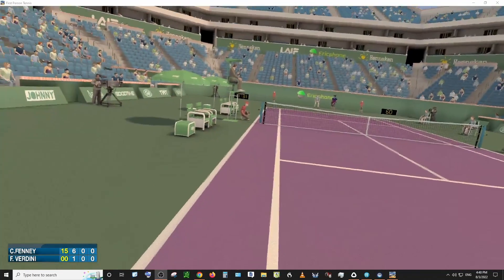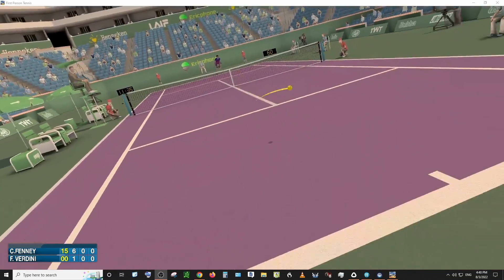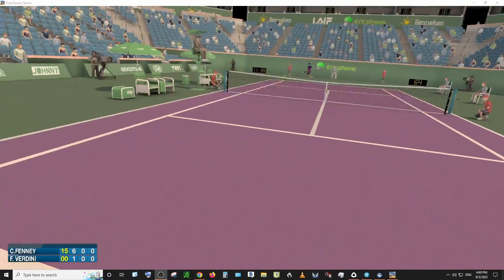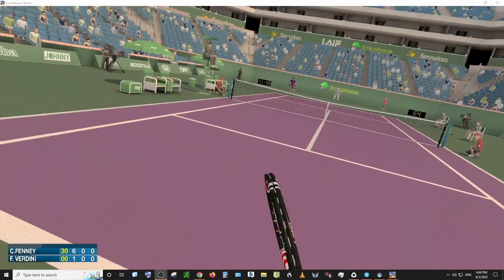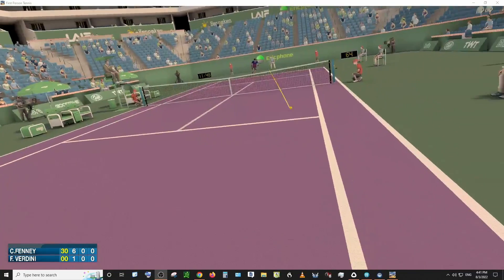Love-15. In the first version of the game you could hit lobs and stuff like that, but it doesn't seem to work as well now. I don't know if I changed something or maybe it's just different. Love-30. He would approach the net and I'd get a lob right over him and he'd never be able to hit it.